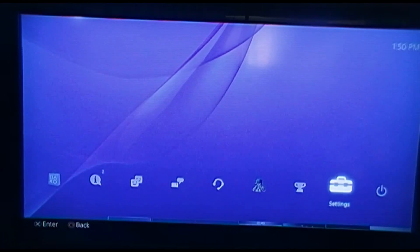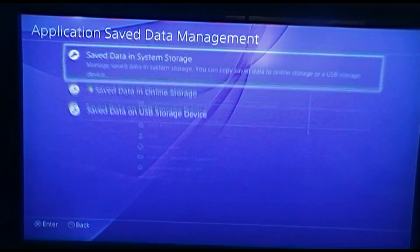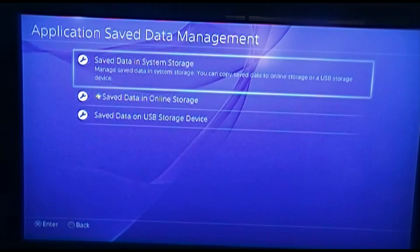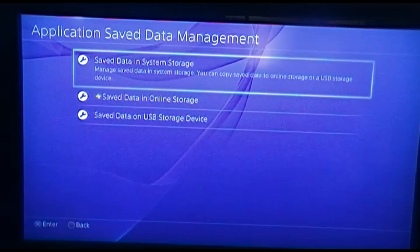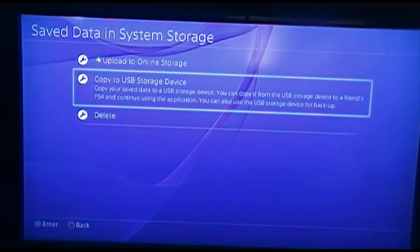Here we're going to show you how to save your game save data to a USB file. You're going to go down to the application for save data, go to save data in storage system, click on that, and we're going to go to copy to USB storage device.